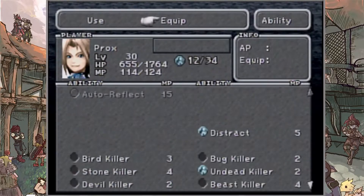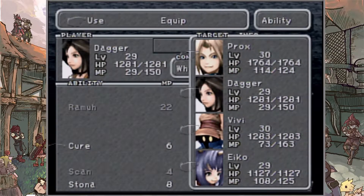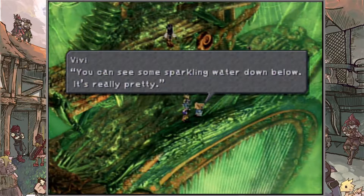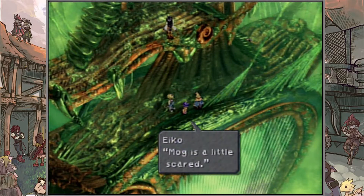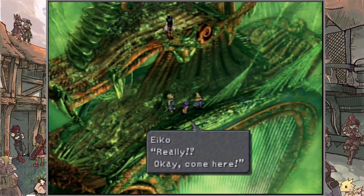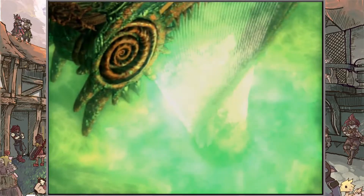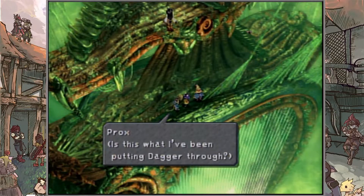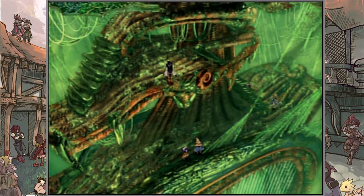Let's just get everyone back up to full health and be perfectly set and ready to go for this boss. Vivi and Eiko, how are you guys doing? You can see some sparkling water down below — it's really pretty. Maybe the mist comes from that water down there, so the Iifa Tree is the source of the mist. Eiko says she was watching the sparkle reflected in Zidane's eyes — is this what I've been putting Dagger through? I better go easy on her from now on.